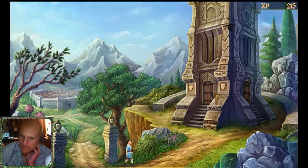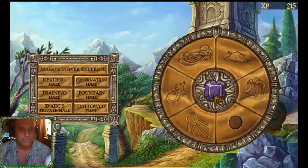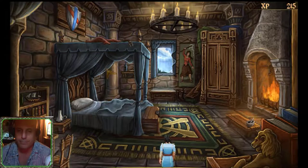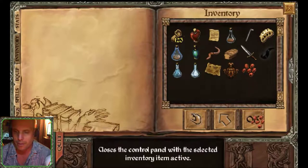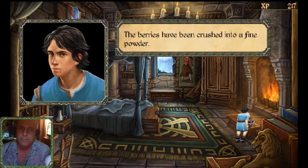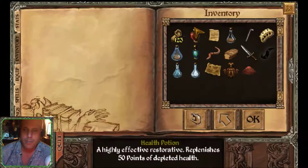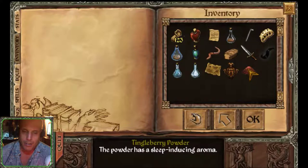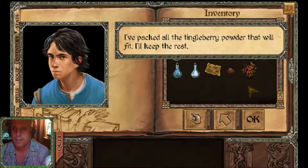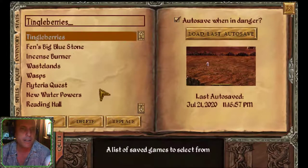Let's get back to Dark's private hall. Let's put the tingleberries into the mortar and pestle. Excellent. Let's look at our items — let's move the tingleberry powder, which has a sleep-inducing aroma, into the unlit incense burner. Packed all the tingleberry powder that will fit; I'll keep the rest. Save the game. Tingleberries and incense burner — alright then, excellent.